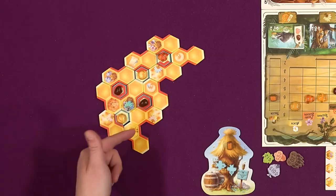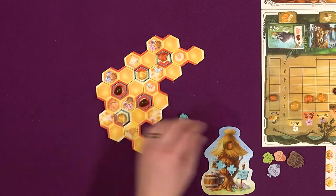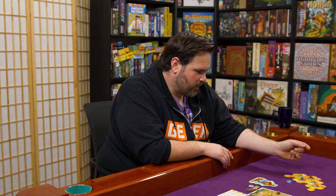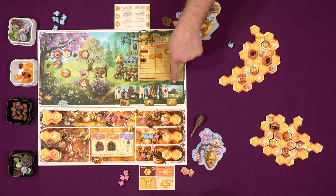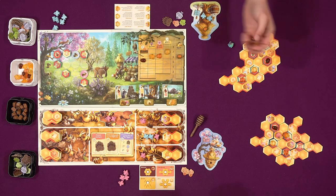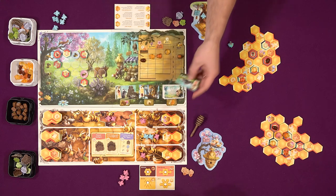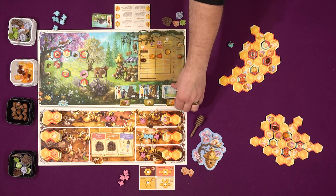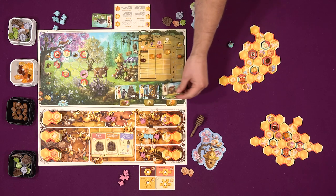I got $5 for my accounting and then I can do a market action. I suppose this is the only contract I can do right here - so I will turn in an acacia and a wildflower. Complete this - give this little raccoon some honey. This will allow me to do another market action as a bonus action.